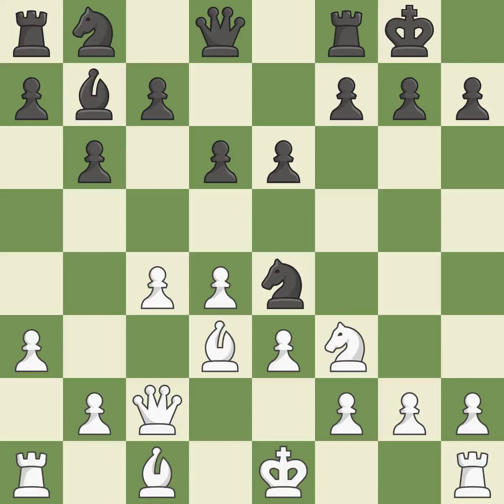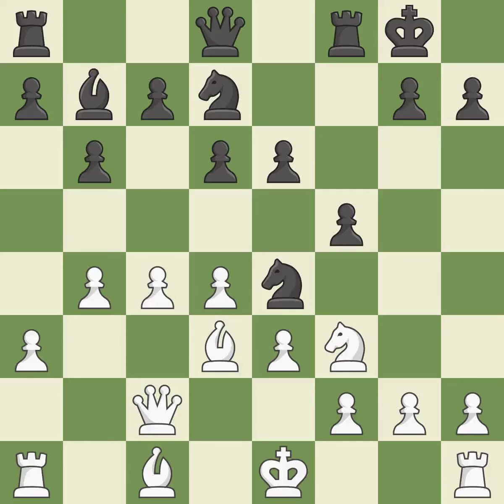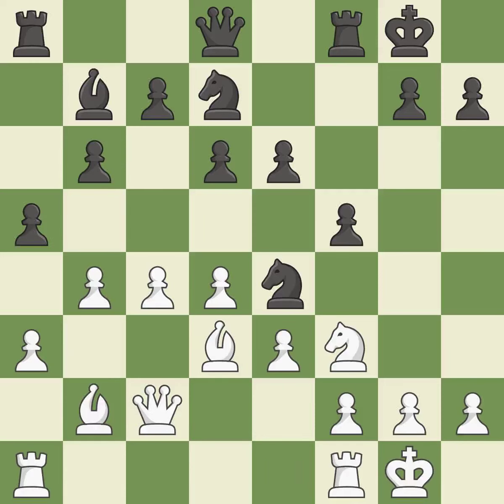It is ideal. The knight is now sufficiently protected; it is ideal. This misses a chance to advance a rook from its starting square — it is incorrect. Not the finest. By doing this, a bishop moves out of its beginning square and into the action; it is quite good. The best choice is this one; it is ideal. Now that the rooks can see one another, they can defend one another; it is ideal.